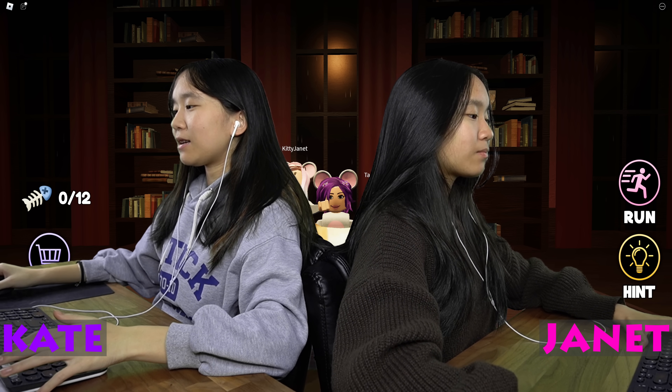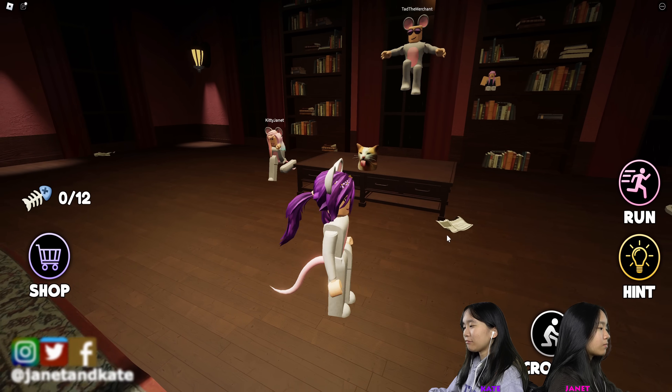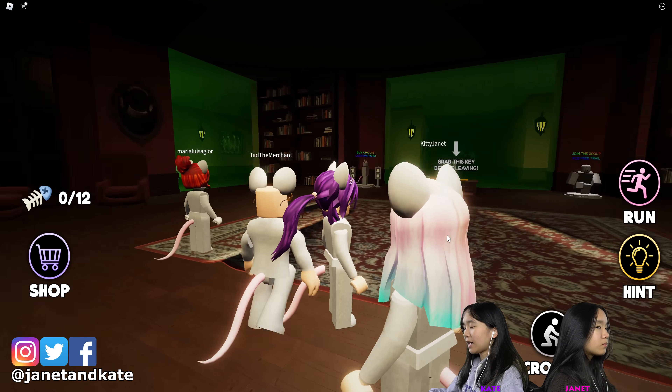Hey guys, it's Kate and Janet. Welcome back to Bugs and Janet, and we're playing Escape from the Cat. In this game, we are mice and we're going to collect fish to escape from the cat. So we got this nice little mouse costume on with the cute little ears and the tail.